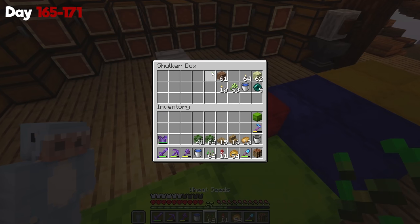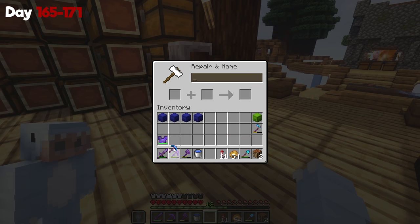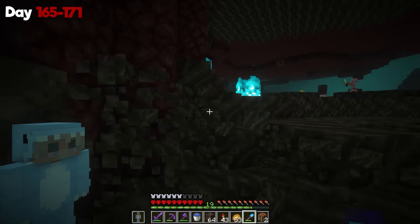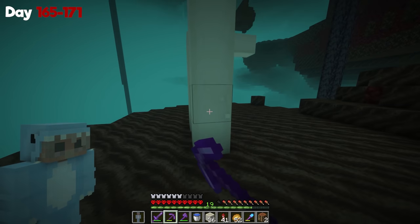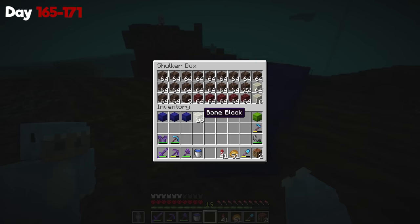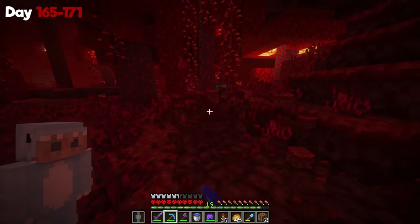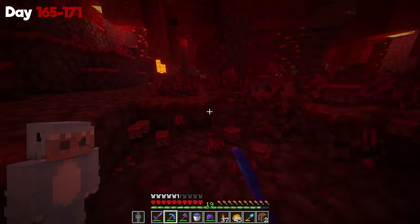Once I got back home, I took all the shulker boxes used to build the first biome and emptied them completely, sorting everything back into my chests. Once that was done, I had to make a silk touch pickaxe because there was another biome I was going to work on — the nether biome. For the first part of the nether biome I'm going to do the soul sand valley. Since my portal is right next to one, I grabbed some bone blocks and started gathering soul soil and soul sand. The sand was easy, but the bone blocks I had to fly around gathering as much as I could, not knowing how big of an area in the end I was going to use.